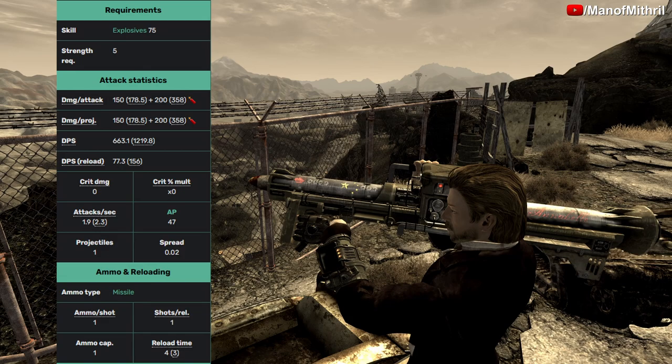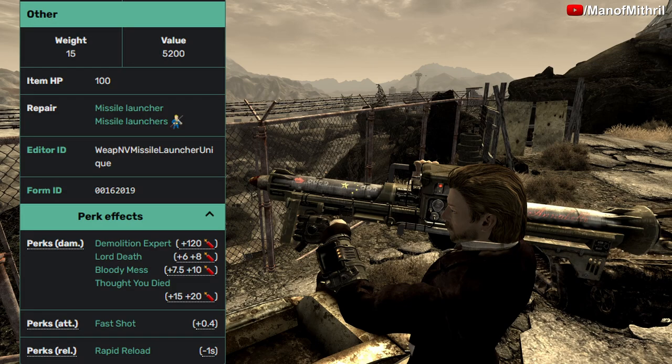Its reload time is four seconds. It weighs 15 pounds and its value is about 5,200. Its HP is 100. The perks that affect this weapon are: Demolition Expert, Lord Death, Bloody Mess, Thought You Died, Fast Shot, and Rapid Reload.